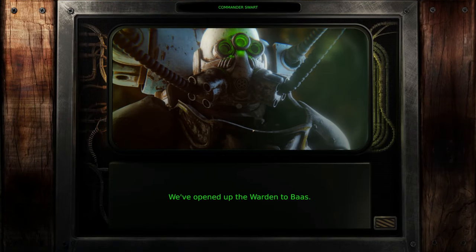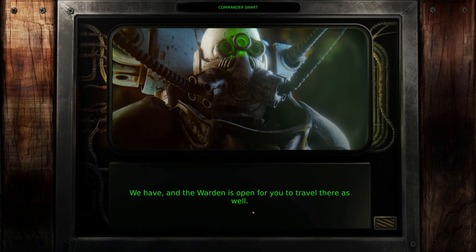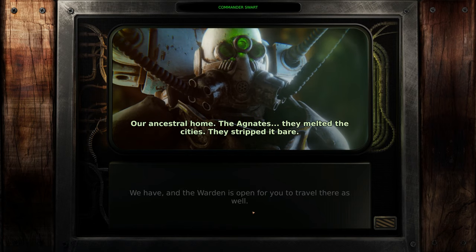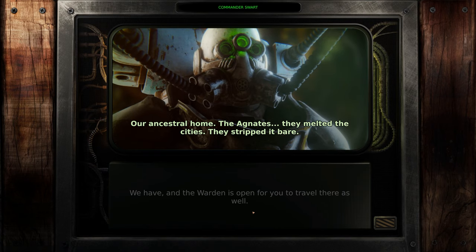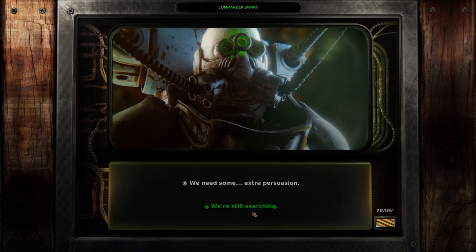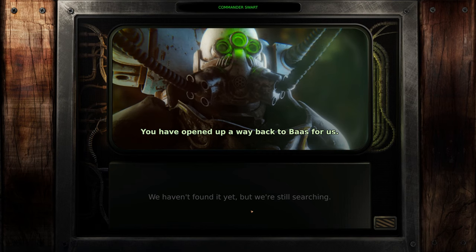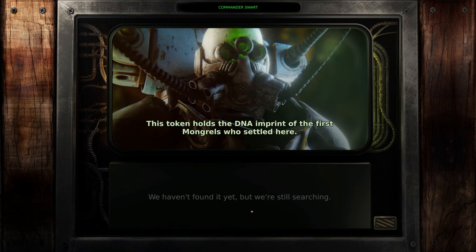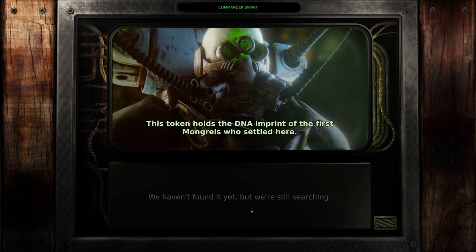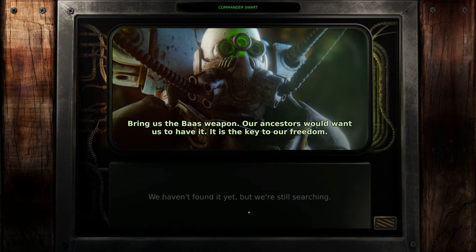You've opened up the warden to bus velocity — have you been there? We have, and the warden is open for you to travel there as well. No ancestral home — the Agnates, they melted the cities, stripped it bare. We've been running for so long we gave up hope of ever seeing it again. Is the weapon real? We haven't found it yet but we're still searching. You have opened up a way back. Please accept this — this token holds the DNA imprint of the first Mongrels who settled here. It's been in my family for generations. Take it — perhaps it will bring you luck. Bring us the boss weapon; our ancestors would want us to have it. It's the key to our freedom.